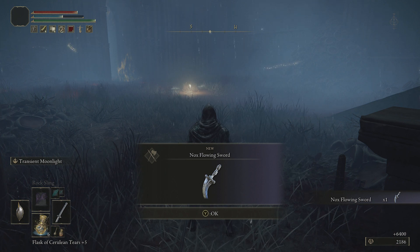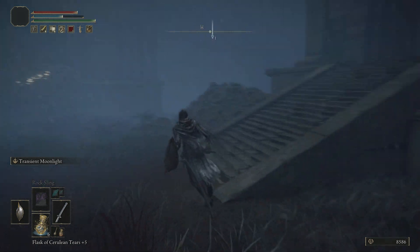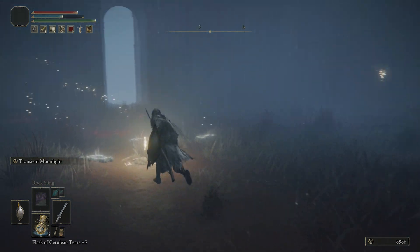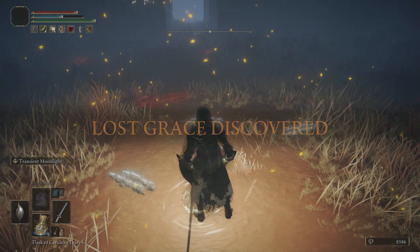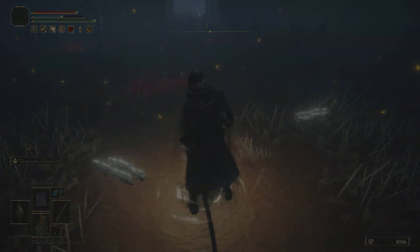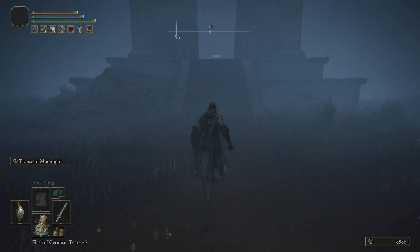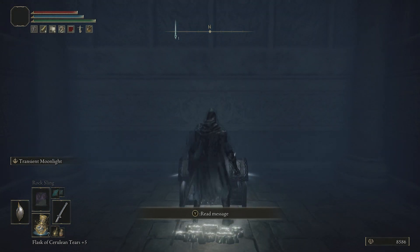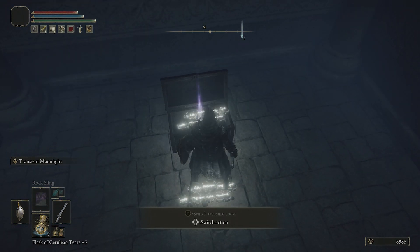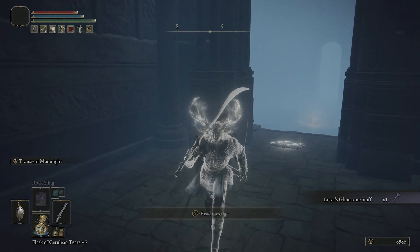Defeating the bosses will give you the Nox Flowing Sword. You also get a new Site of Grace, which you might as well unlock. Now, the staff — which is the real reason why we're here — is located in a chest that is just up these stairs. It's not trapped, you don't have to worry about that. And there is Lucette's Glintstone staff.